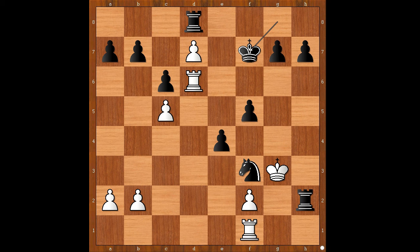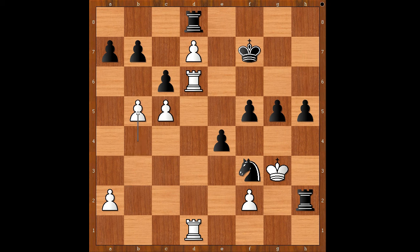Rook from f to d1. Black to move — what would be your plan in this position if you had the black pieces? Player with the black pieces decided to checkmate the white king with pawns only: g5, b4, h5, b5. Black to move and checkmate in one — the move is h4 checkmate! This is quite a unique way to checkmate. What do you think of this game?